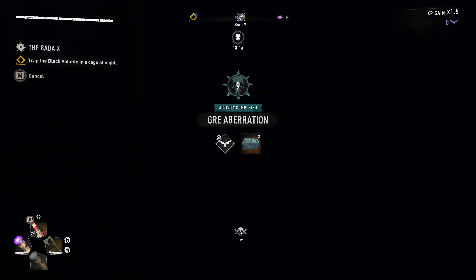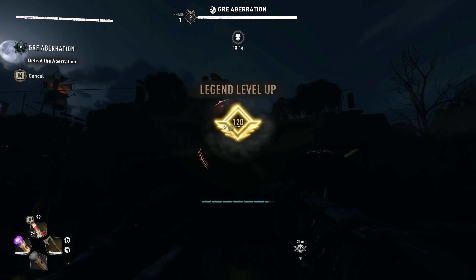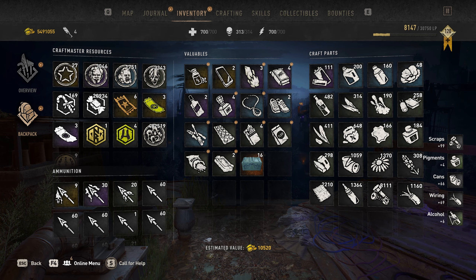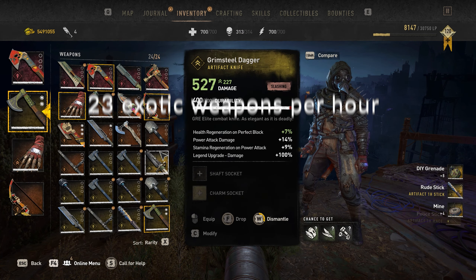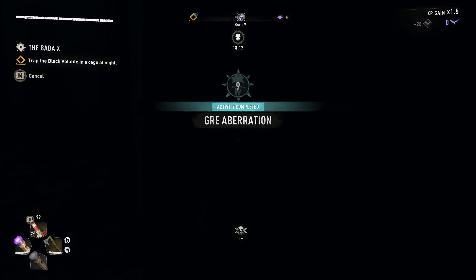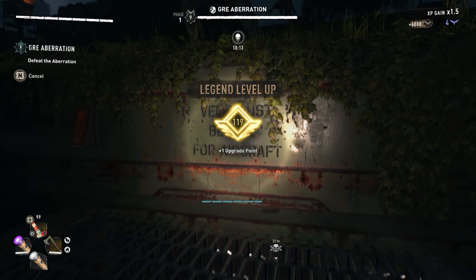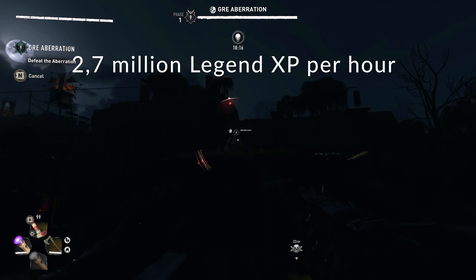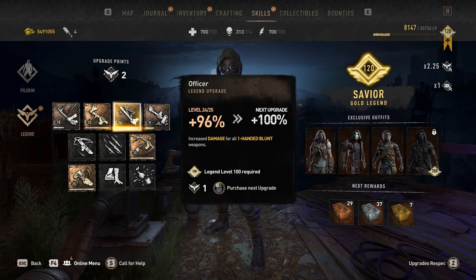This is by far the best GRE aberration farm, allowing you to kill one boss every 8 seconds, meaning you will get a total of 450 pilgrim crates per hour, which translates to 23 exotic weapons every single hour if you get really unlucky in terms of exotic drops. But that's not all — for every defeated GRE anomaly you also get 6000 legend XP, which translates into 2 million and 700 thousand legend XP per hour, which is probably enough to fully upgrade your legend levels.